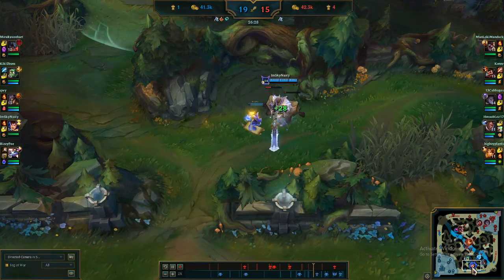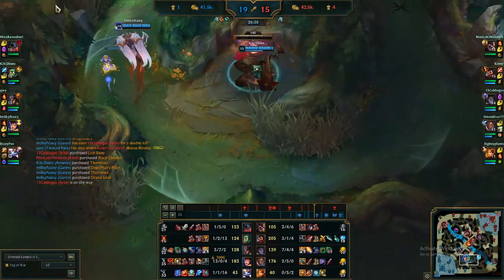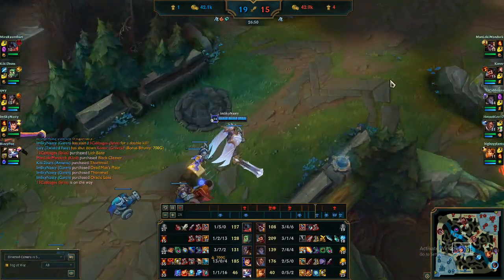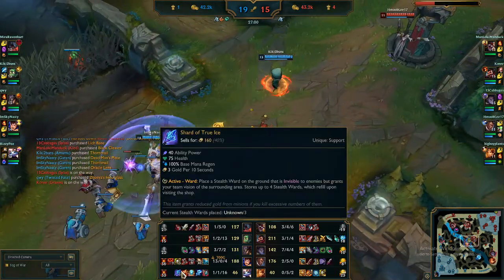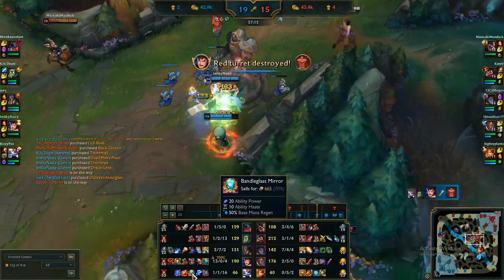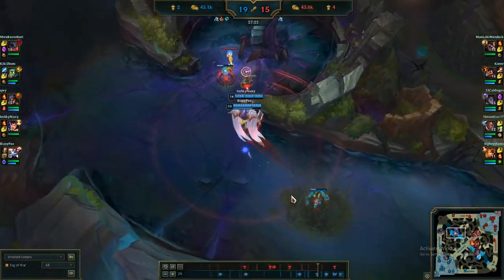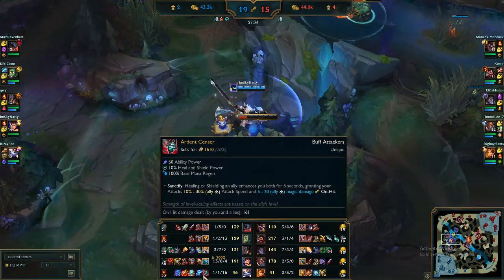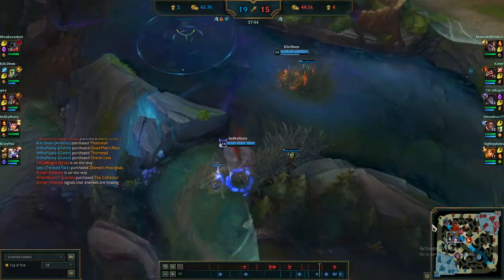Here we are doing Krugs again, getting that gold. Let's see the items: I've got Stridebreaker, Dead Man's Plate, Thornmail, and Plated Steelcaps — I am a tanky son of a gun and I am moving fast. Liam has Ardent Censer and Staff of Flowing Water, and he's working on his mythic — either Moonstone Renewer or Imperial Mandate. The reason he doesn't grab a mythic first is because look at the ability power: 120 AP from two legendaries means Liam's Q poke is incredibly strong.